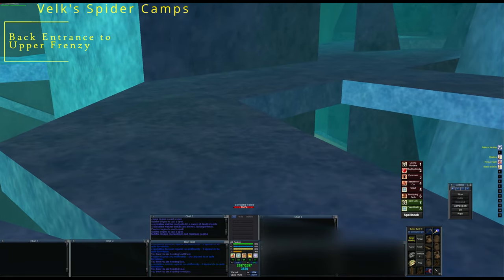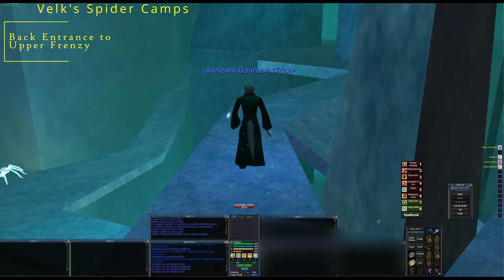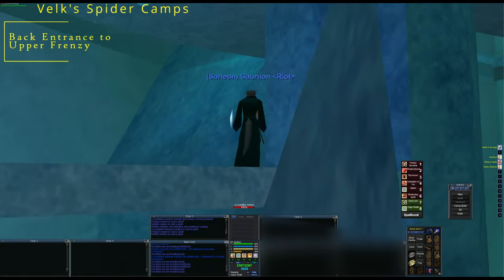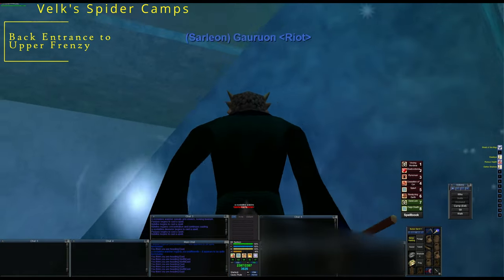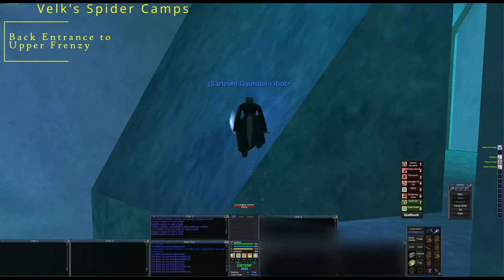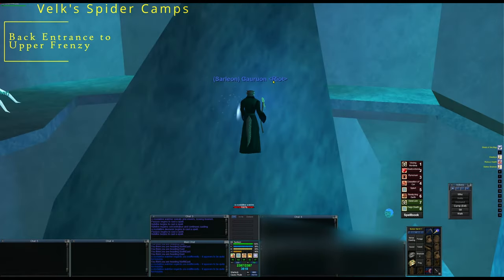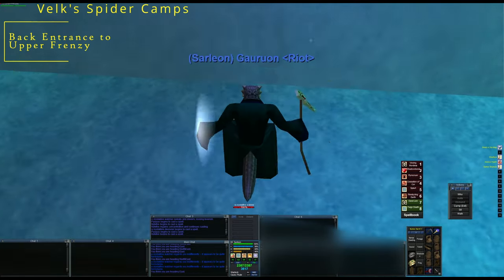We're going to go back to that second false door leading up toward the frenzy camp, and take that little stalag-might ramp thing. There's a little incline to our left that I'm going to be running up. There are two different ways I got up here. It'd be wise to clear everything here because if you get seen by a mob that sees invis - pathing is horrible. Just to the right there, you can land on another platform that is otherwise not accessible. Just hope for the best that nothing sees invis and we're going to take a leap of faith. As far as I found, nothing here is slippery - success! I got to that pretty easily.